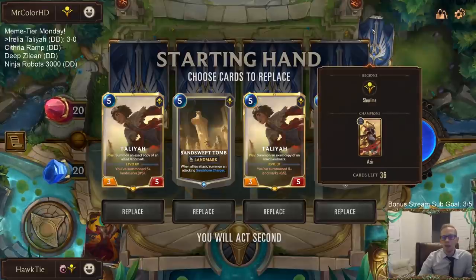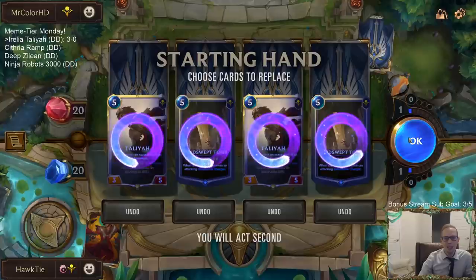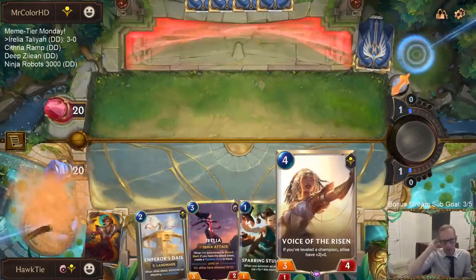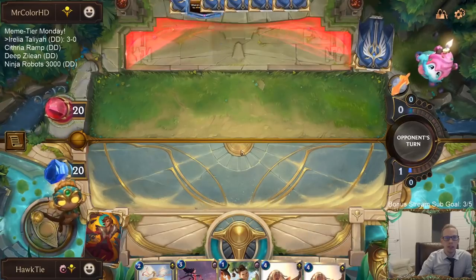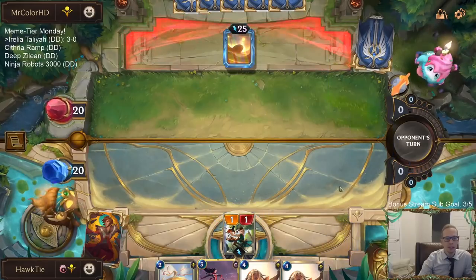Game three: We've got Talia and Sand Swept Tomb and we're playing against Azir. I just mulliganed that — we need some early game; you can't keep five-drops without anything to play earlier. This looks like a better hand and I get to draw two at the beginning of the game. They found Buried Sun Disk — lucky. Going turbo Sun Disk, that's really cool.